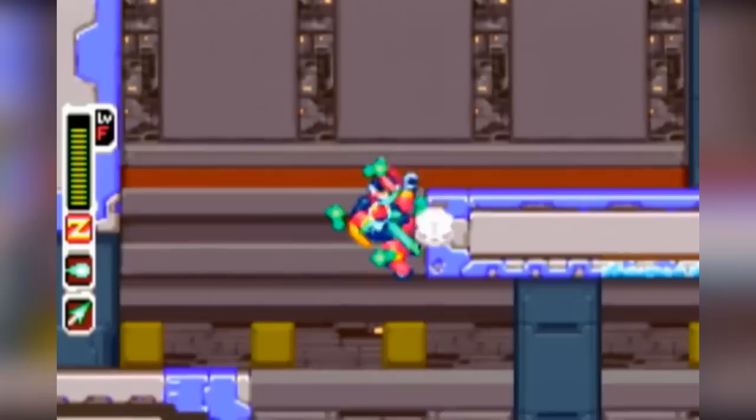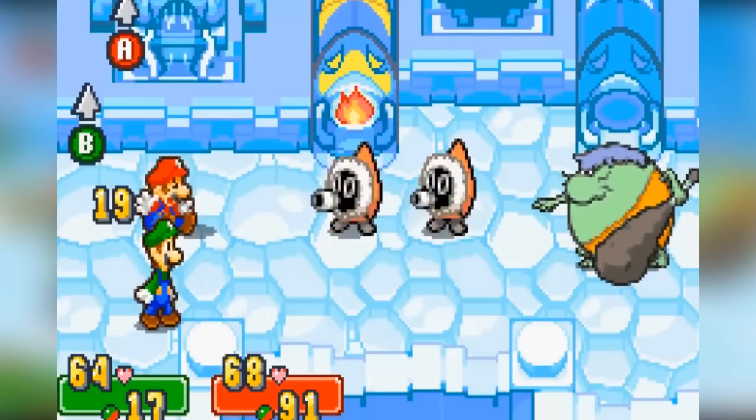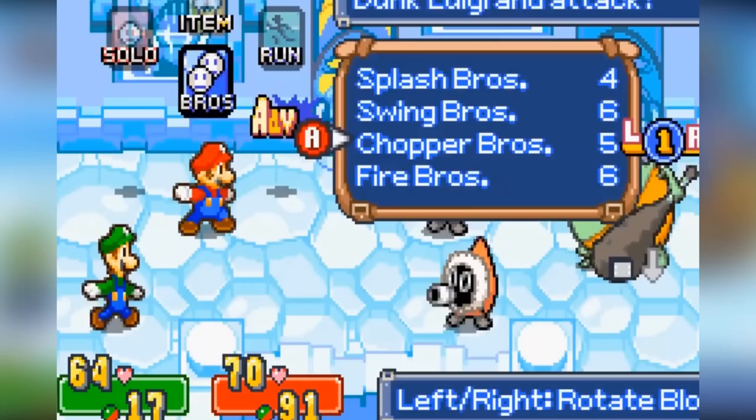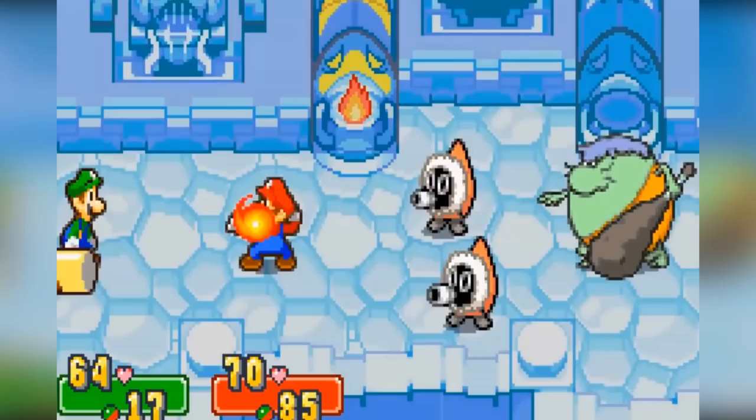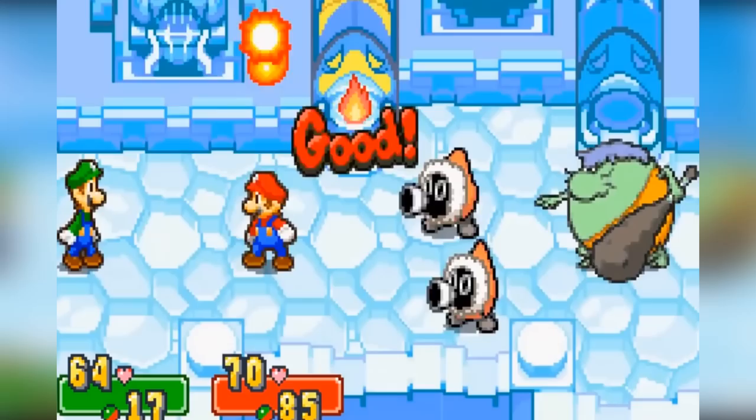Mario & Luigi: Superstar Saga is a full-blown JRPG packed to the top with zany humour and tantalising gameplay, story and battle mechanics. Out of the many Mario JRPGs that have been made over the years, this title stands out as certainly one of the better offerings. This was still within the time frame where Mario JRPGs could do no wrong. As good as the Mario & Luigi series is, none of the game's sequels have quite matched the magic of this one. It really is something quite special.